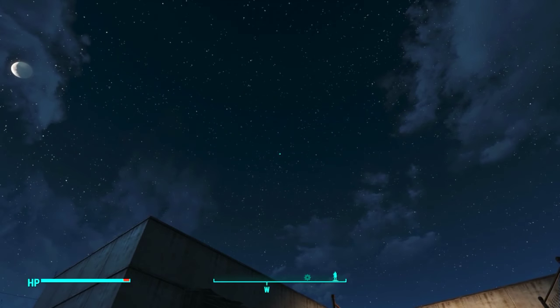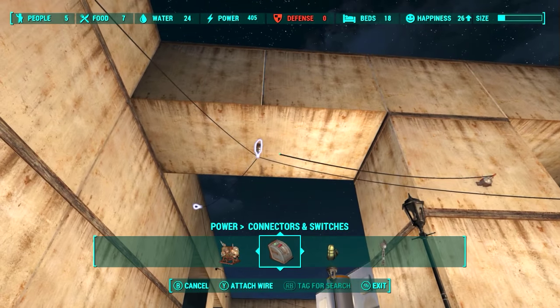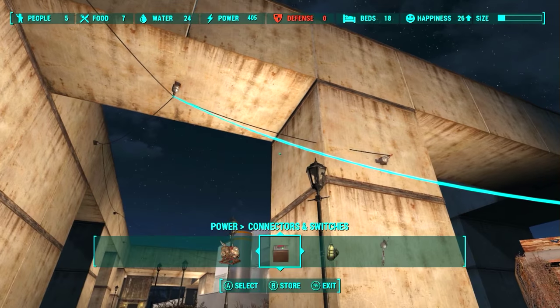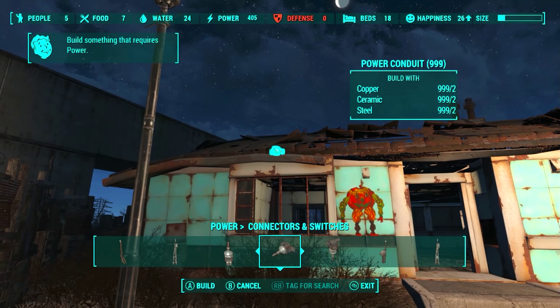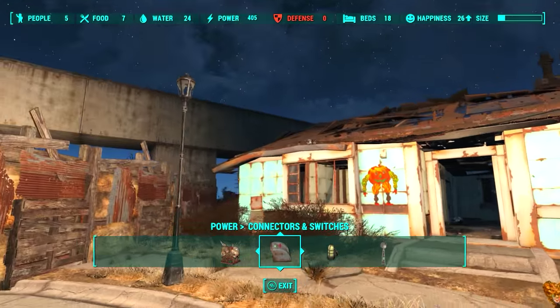Since it was still daylight I couldn't see how well everything was lit up, so I called upon the power of the gods and they granted me darkness — very beautiful darkness, if I may say so. The left side of the lamps wasn't working, so I needed to add more conduits on that side. Luckily, connecting wires through concrete works, so it was very easy to make the connection. The area before the military zone was dark as well, so after adding a few conduits on the house, everything nicely came to life.